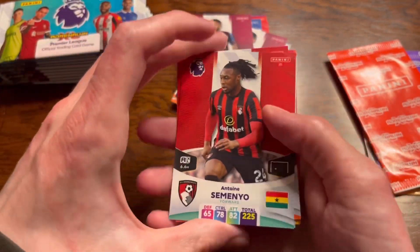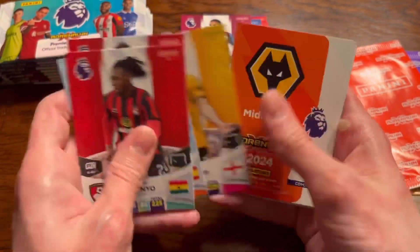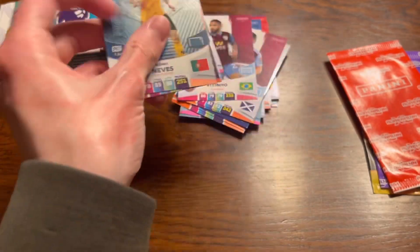Fourth pack - what is going on here? We have Semanio, Bruno Fernandes there - just lost 3-0 to City there - Rodrigo, Dawson, Buendia, and Ruben Neves from Wolves in that pack there.